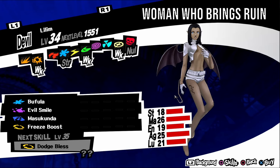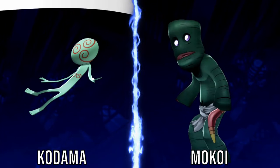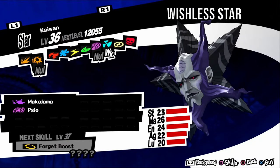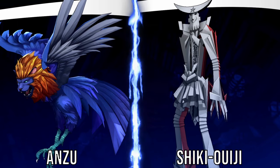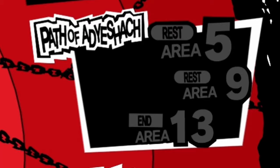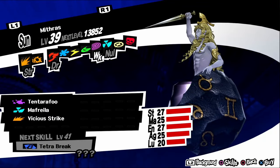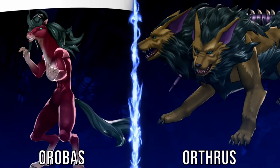Lilim, aka Woman Who Brings Ruin, is weak to gun, wind, and bless. It has a gloomy personality, so negotiate with vague answers. It can be found in Path of Adyeshach levels six to twelve. For a fusion, fuse a Kodama and a Mokoi. Kaiwan, aka Wishless Star, is weak to nuke. It has a timid personality, so negotiate with kind answers. It can be found in Path of Adyeshach levels ten to twelve. For a fusion, fuse an Anzu and a Shiki Ouji. Scathach, aka The Shadowed One, has no weaknesses. It has an upbeat personality, so negotiate with funny answers. It can be found in Path of Adyeshach levels ten to twelve. For a fusion, fuse a Kumbhanda and a Legion. Mithras, aka Dark Sun, is weak to psychic. It has a gloomy personality, so negotiate with vague answers. It can be found in Path of Adyeshach levels eleven and twelve. For a fusion, fuse an Orthrus and an Orobas.